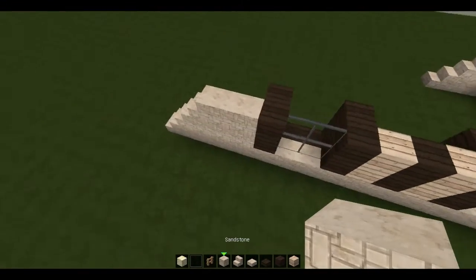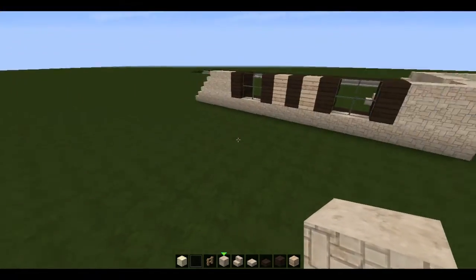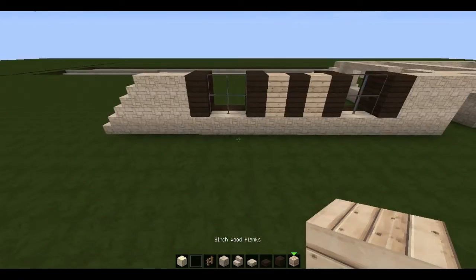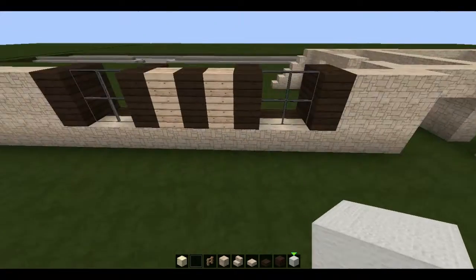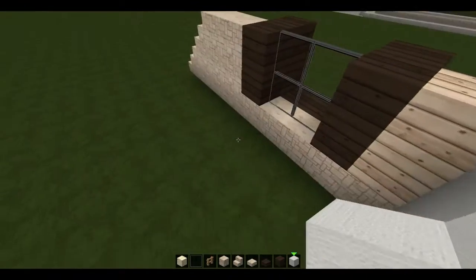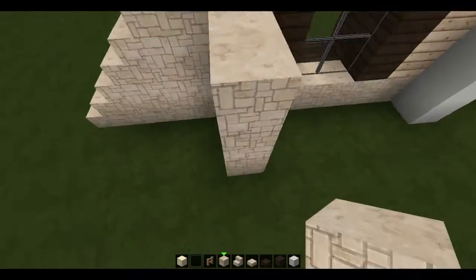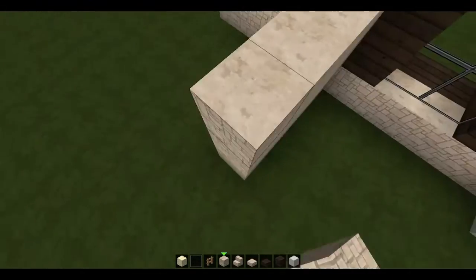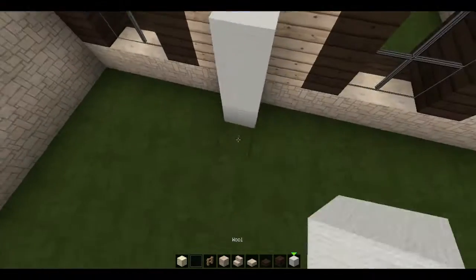So now we have the front facade of the house, along with the kind of general gist of what we want to do with the floor plan. I don't know why I keep saying 'we' — I guess it's just like I said, I'm kind of thinking about you guys building at home. Somewhere buried deep inside, that makes sense somehow.